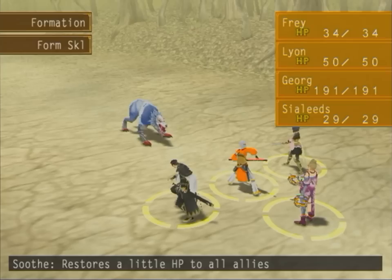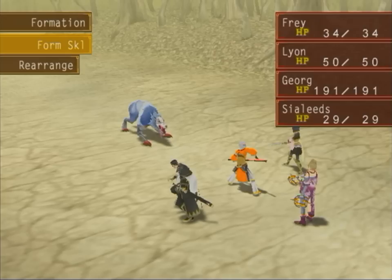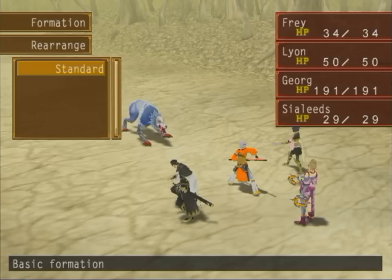Some formations actually have double effects. Like there's one we'll be getting later that actually increases your physical defense for one round, but it also allows your party to attack in the same round. So that's very useful. Believe me, we'll be using these quite a bit.